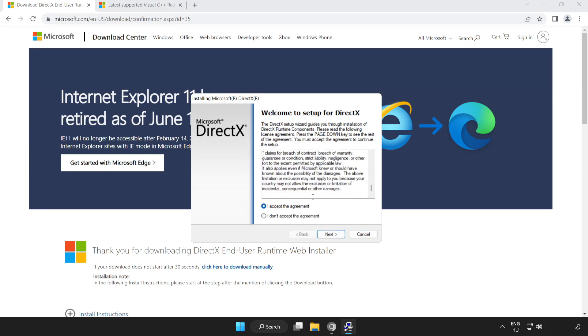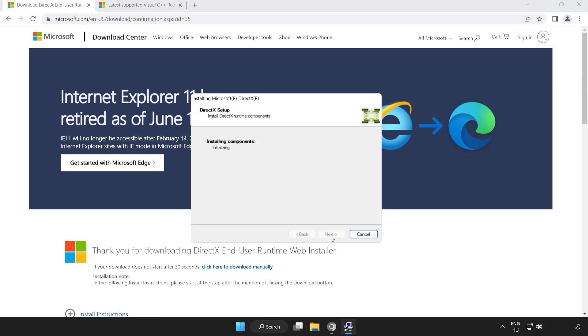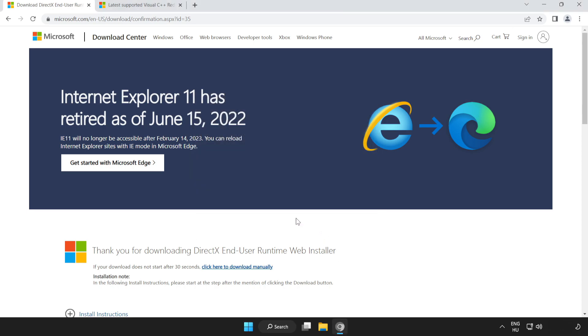Click I Accept the Agreement and click Next. Uncheck Install the Bing Bar and click Next. Once installation is complete, click Finish. Close the DirectX website.